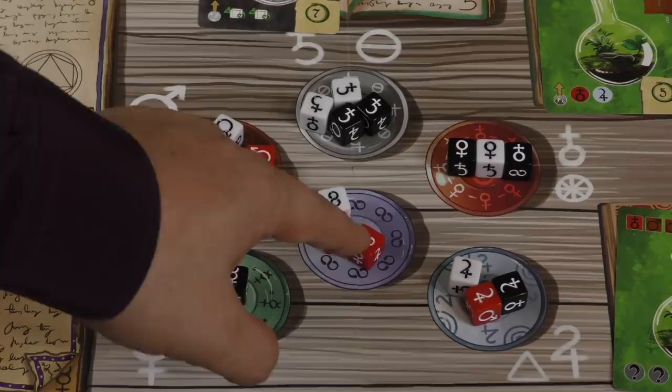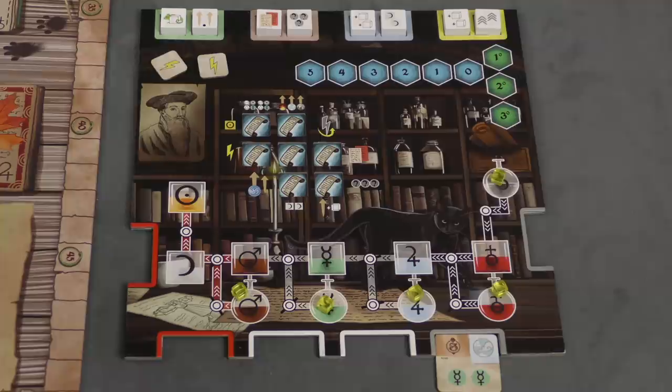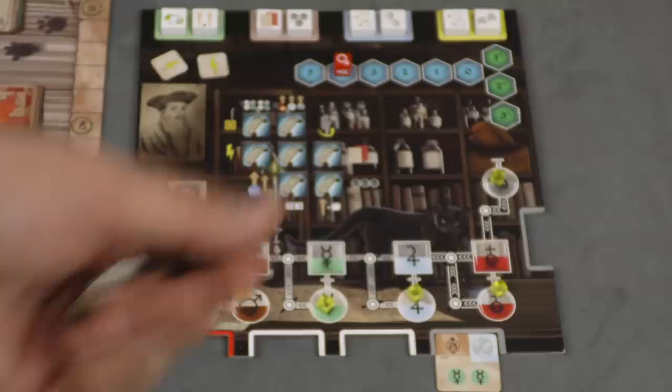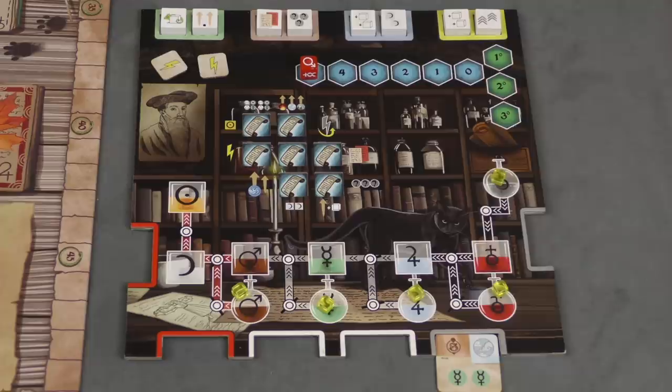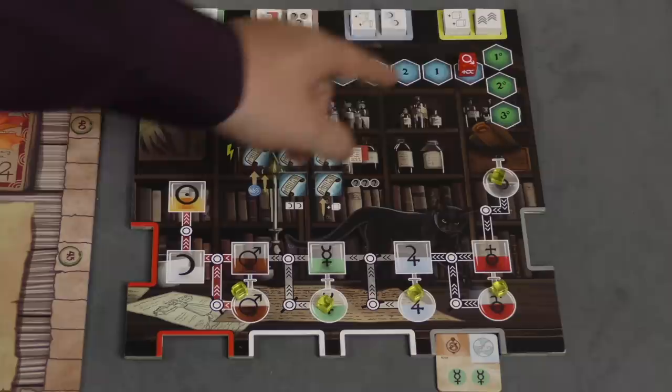If you pick the infinity symbol, you can change that die to any side you want. Let's say you take a symbol with four dice in that bowl — you go to your player board and place the die on the four, meaning you can use it four times. If you have bonus tokens, you can spend one to turn that into a five. On your turn you use this die to take an action. Sometimes it moves one step, sometimes more. Once it reaches zero, it locks in, and then you pick another die.